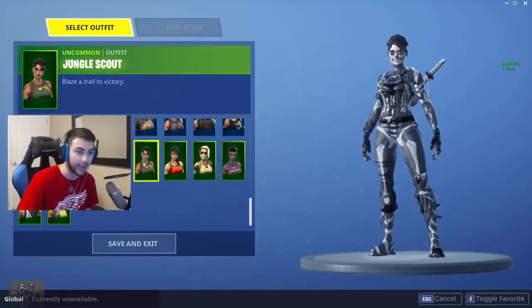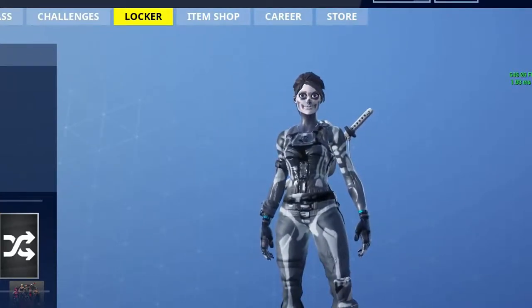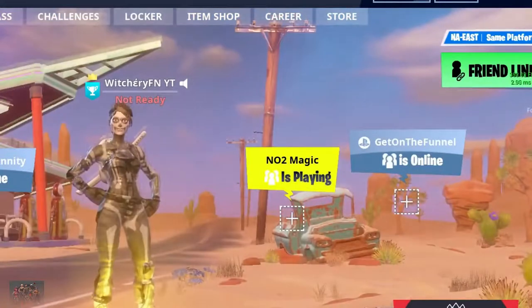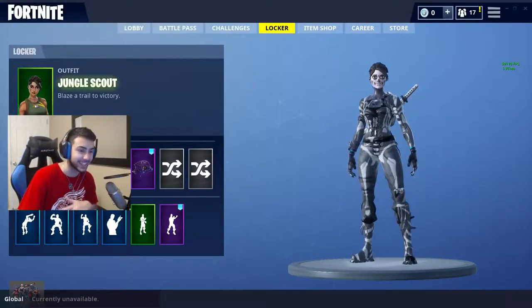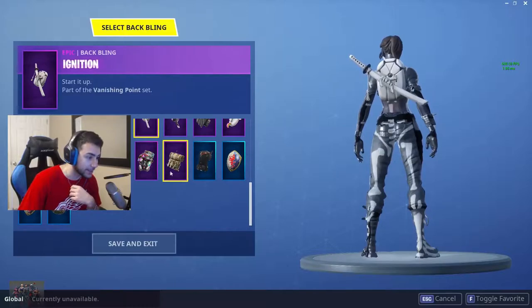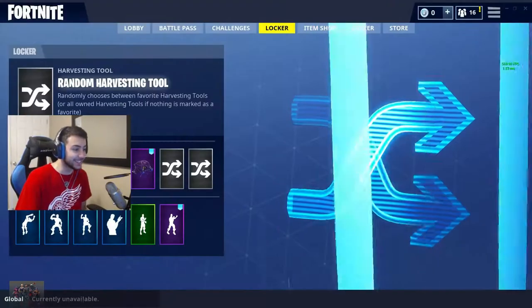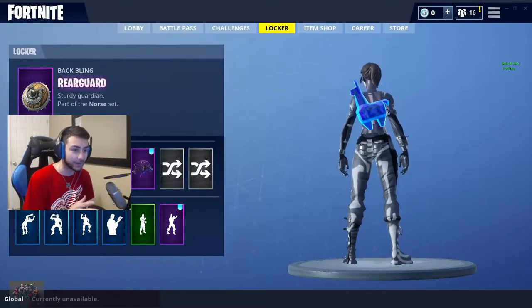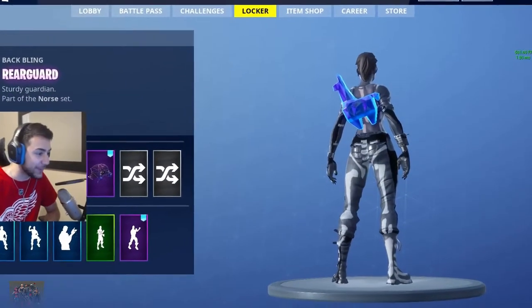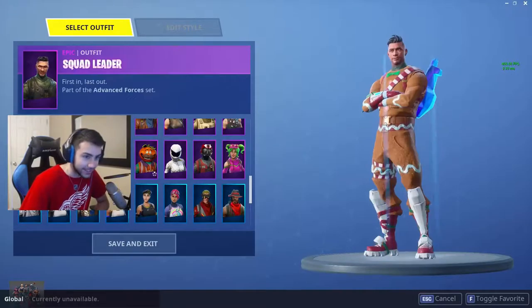Let's scroll down here and go to the jungle scout skin — bam, the real girl skull trooper. All the other girl skull troopers look mad weird but this is like the closest looking one. The face just creeps me out but everything else looks sick. And then the llama back bling I was talking about — this is so goddamn cute. I wish they actually made this a back bling.